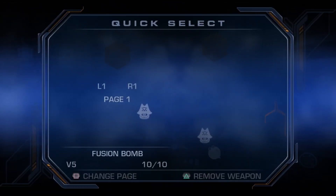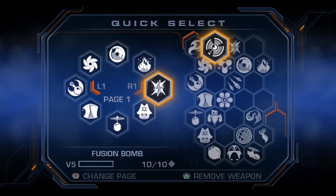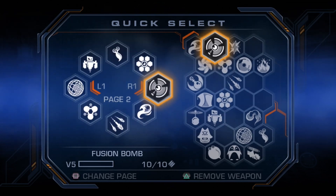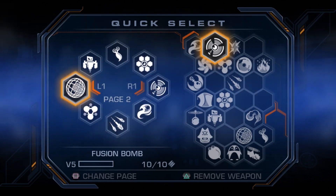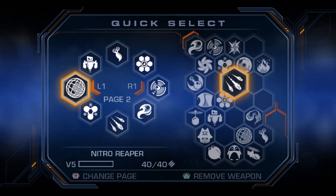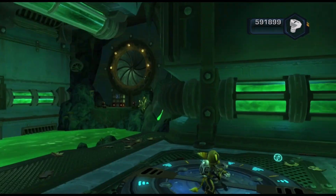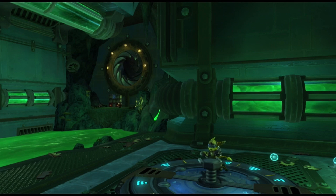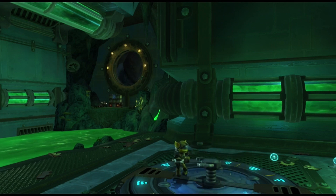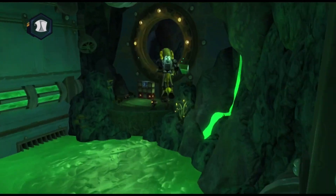I don't use gadgets so page one is fine — page one is all our gadgets. Now that I have the Pyro Blaster with Raritanium, I don't need the Shock Ravager — I think I'll still keep that one there. Leveled up, leveled up, leveled up. Let's just remove these to get rid of that third page — don't need it.